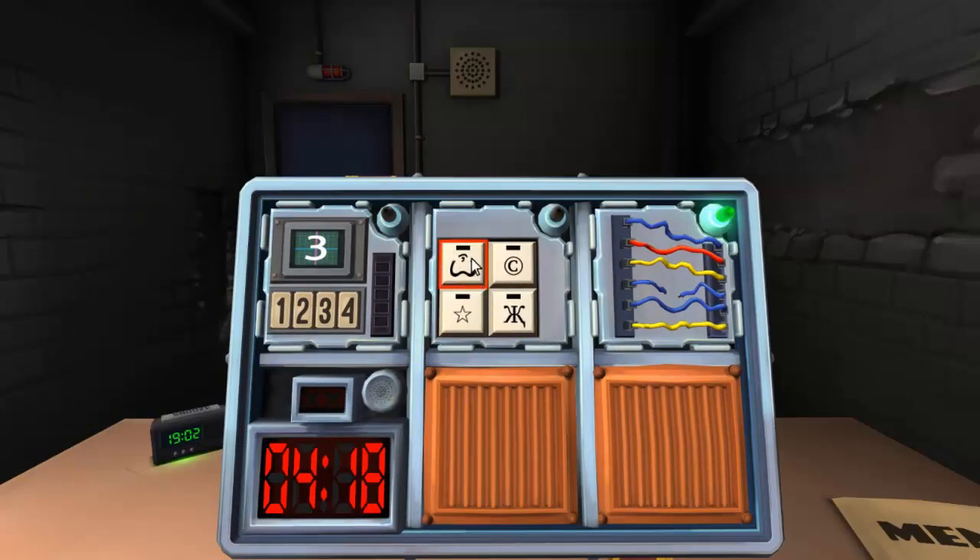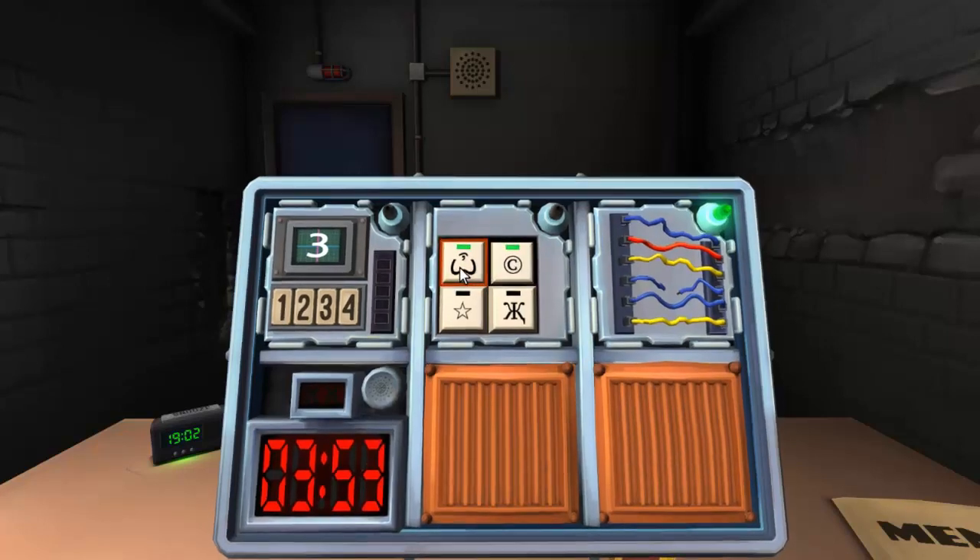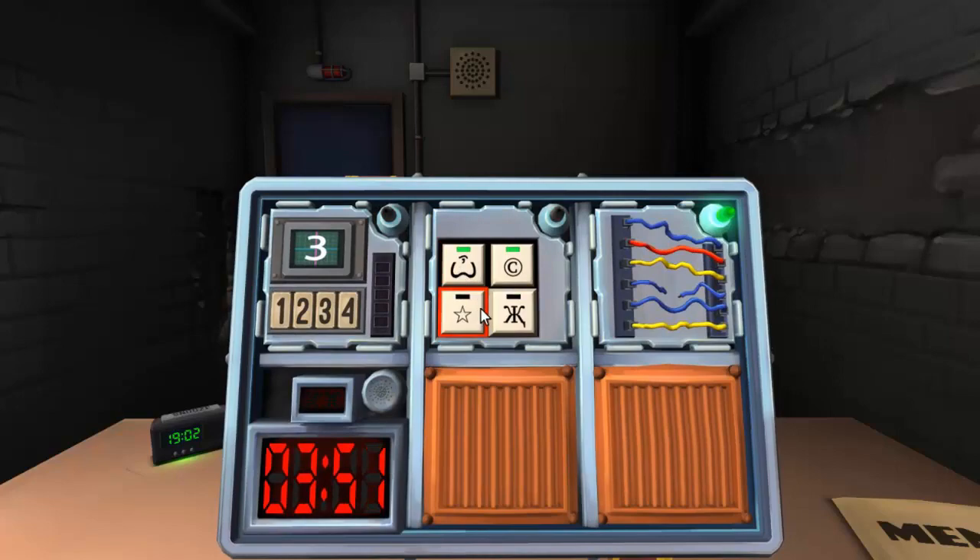Now the keypad. We got a smiley with a squiggle on top — yeah, like a guy smiling. A copyright symbol — yes. A white star. And a weird X thing with an eye in the middle — like a hazard symbol. Do the copyright side first — perfect. Mustache dude — got it. X — got it. We're good.